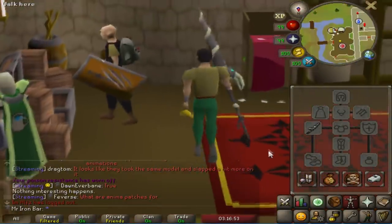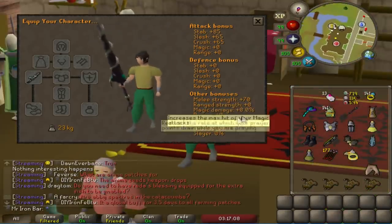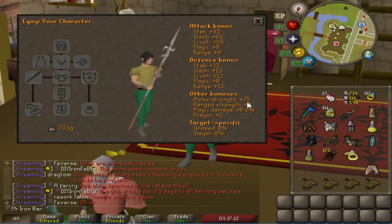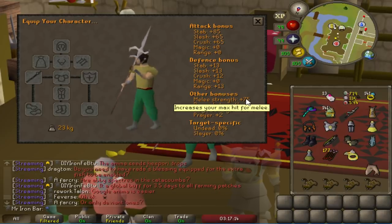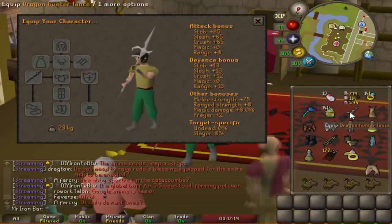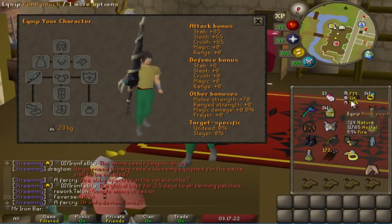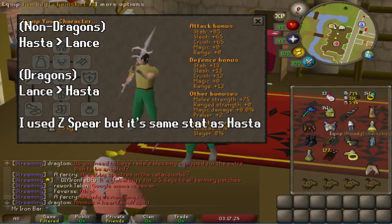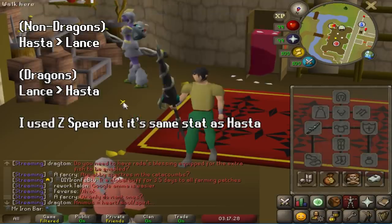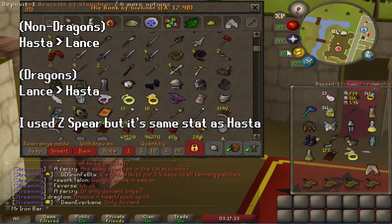Look at that — not the biggest fan of the spirals because it looks like a screwdriver. Here is the stat overview of the Dragon Hunter Lance. It's almost identical to that of a Symmachian Spear, not including a special 20% damage and accuracy against dragons. Its base stats is 5 melee strength less than a Symmachian Hustle, and it doesn't offer the defense bonuses that a Hustle or a Zami spear typically would offer. So when you are fighting non-dragons, the Symmachian Hustle will be superior to a Lance.